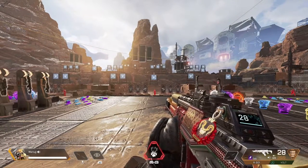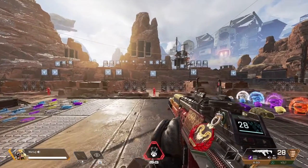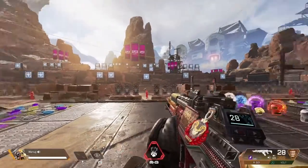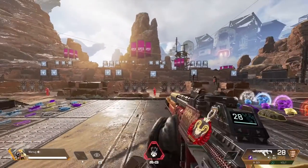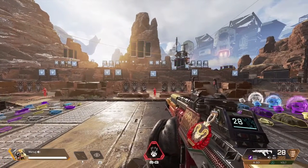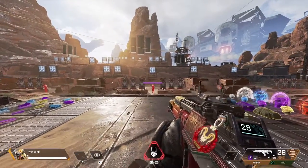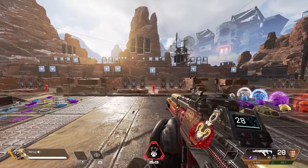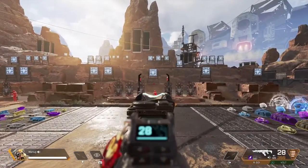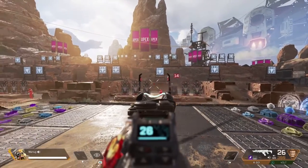The first drill we're going to do is flick shotting — testing your accuracy to see if your sensitivity is too high or too low. What I like to do is come onto the center platform at about medium range. You can do this with the R301 or whichever gun you like to use in Apex. The thing with this drill is you want to ADS and just flick to your targets.